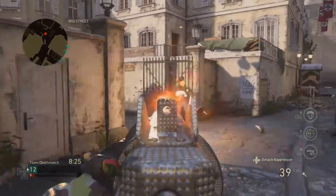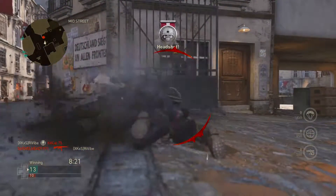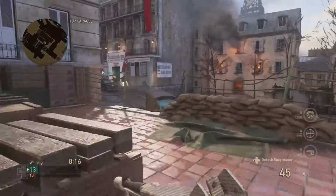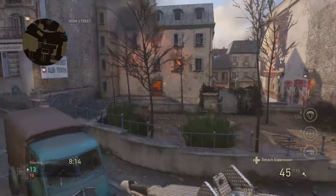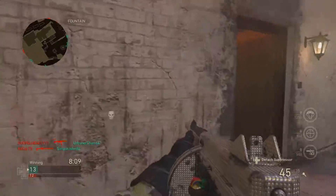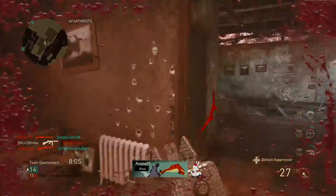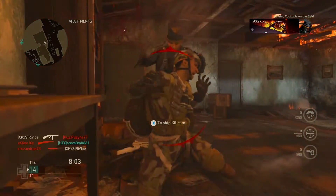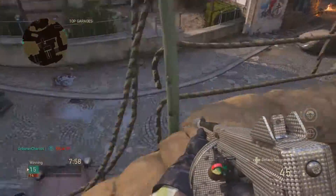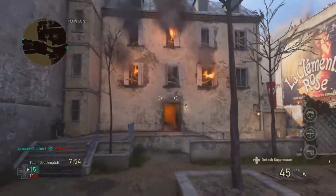Once we go into medium range, the Tommy Gun has 23, the STEN has 22 — slightly less by one. The Type 100 has 24, one more than the Tommy Gun, and the PPSh has 29, beating all of those guns. At long range, they all pretty much have the same damage of 19, except the Type 100 coming in at 18.